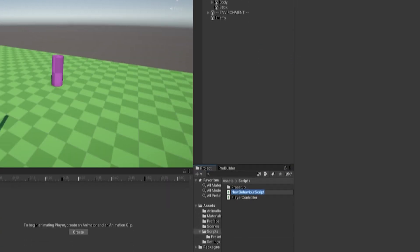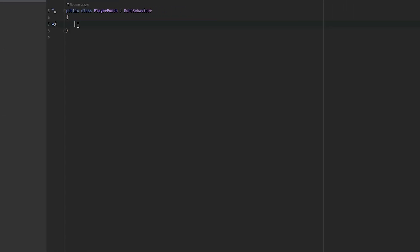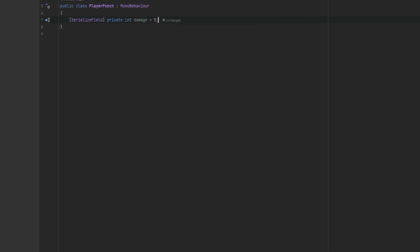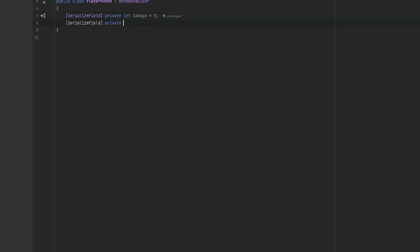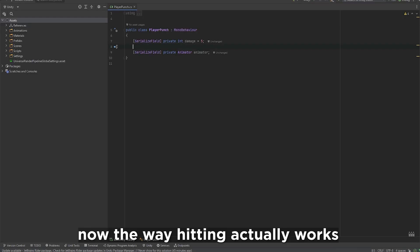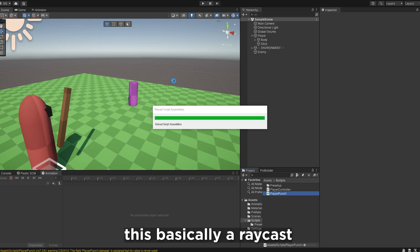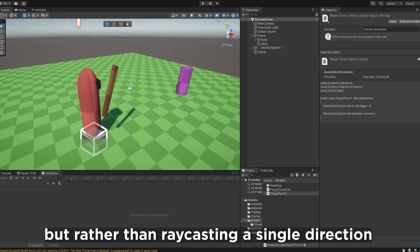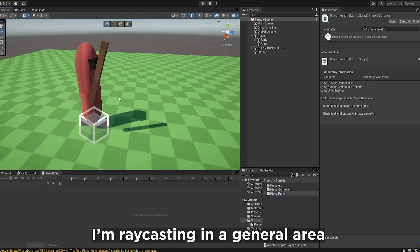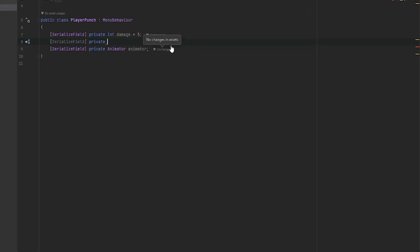First things first, we need the script for the player actually hitting, so I'm going to call this PlayerPunch and open it up. In PlayerPunch there are a few things we need to know right off the bat. I'll make a serialized field — this keeps them private but still editable in the inspector. One thing I want to know is the damage we're going to be dealing; for my sake I'll just set that to five. The next thing is the animator, because the animation is a big part of this. The way hitting actually works in this system is I use what's called Physics.OverlapSphere — basically a raycast but in the shape of a sphere rather than a single direction. For the sphere we need to know its position relative to the player and its radius.